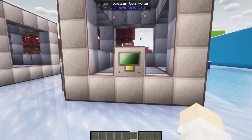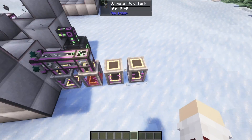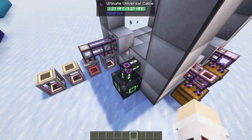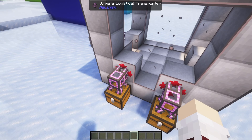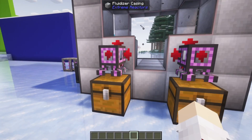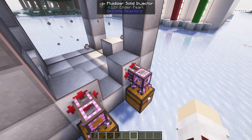Next we have our fluidizer controller, which we place down in the middle, much like a reactor. On the back side we have an output port, which we use to outport things into any type of tank regarding fluids. We also need a power port — we need to actually power the fluidizer for it to operate correctly. We have two solid injectors. In this case, we want to produce tangerium. To do so, we just need to combine anglicite and enderpearls. We have logistical transporters outporting those materials into the fluidizer using solid injectors. Clicking inside, you can see that these materials are sitting in these chambers waiting to go inside of the fluidizer.